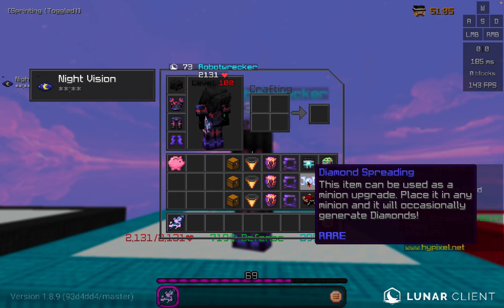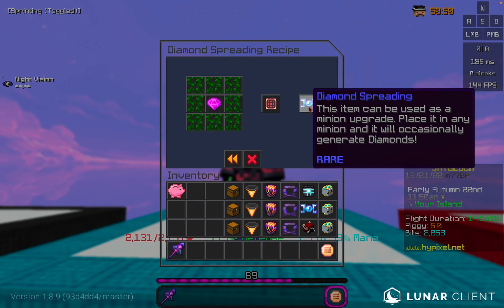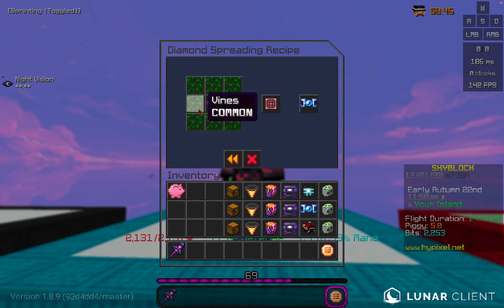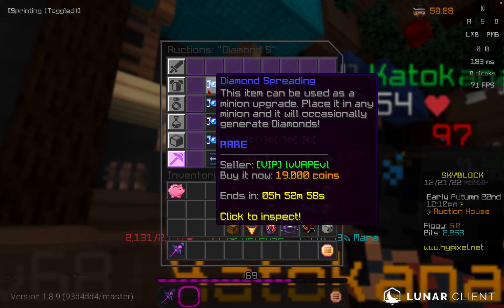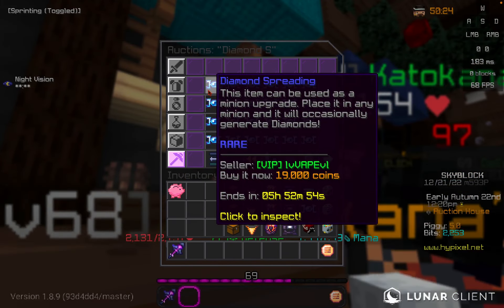First up we have the diamond spreading, which will be placed in a minion and it will occasionally generate diamonds. The crafting recipe for diamond spreading is one enchanted diamond with eight vines, and you can buy it on the auction house for around 19,000 coins.